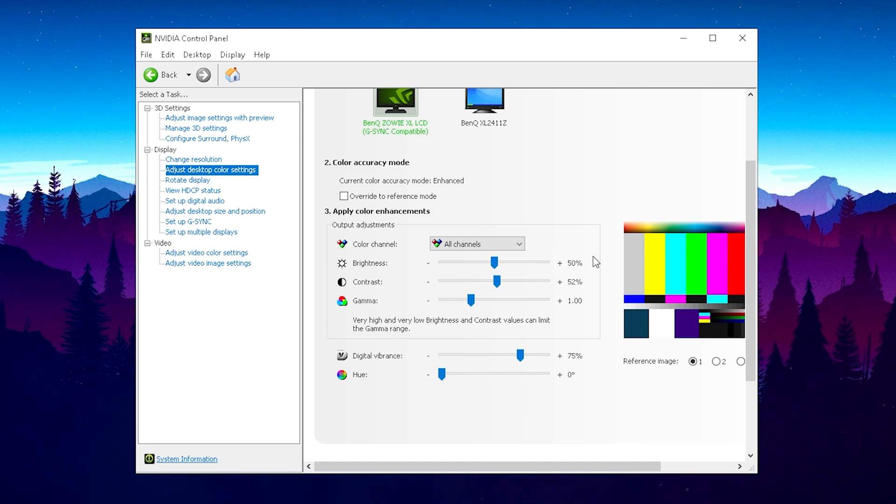For brightness, just leave it on stock at 50. Make sure to drag it in the middle — if you put it too far to the right it's gonna get really bright, and if you put it to the left it's gonna get really dark. Just leave brightness on stock. For contrast, put it on 52 to give you that tiny bit of extra contrast — it's just gonna make the colors pop out a little bit more.